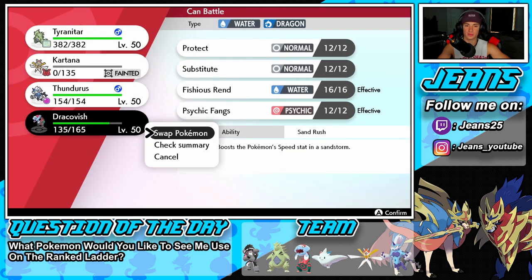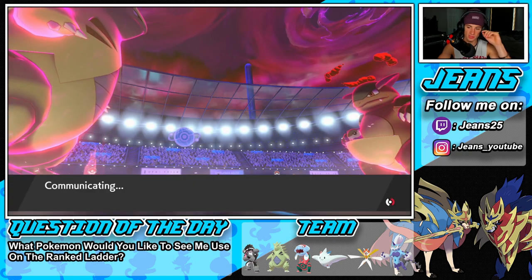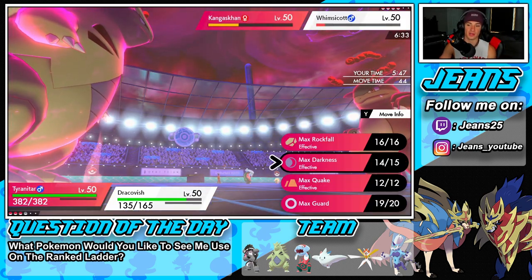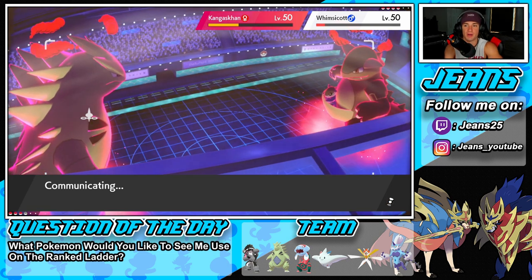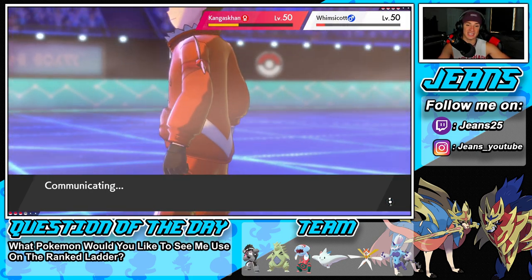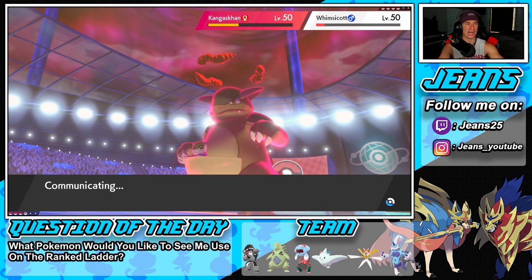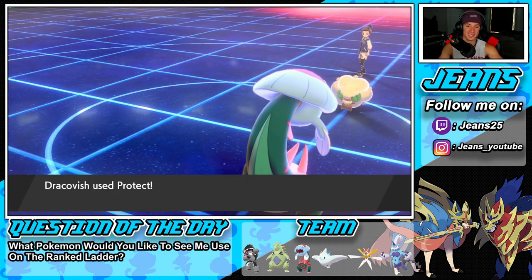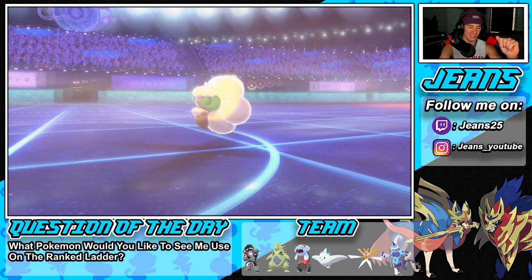Dracovish has 139 speed — I'm going to protect Dracovish this turn because I can see tailwind coming and him going after Dracovish. Then I'll drop a rock on Kangaskhan, take speed advantage, and roll from there. Rock fall goes here and puts up a shield for my boy, keeping that sand rush popping. I don't want him having weather control — I'm not dealing with it. I'm really surprised Kartana did not take out Whimsicott — Whimsicott usually goes down to most physical attacks, especially steel moves that are super effective.